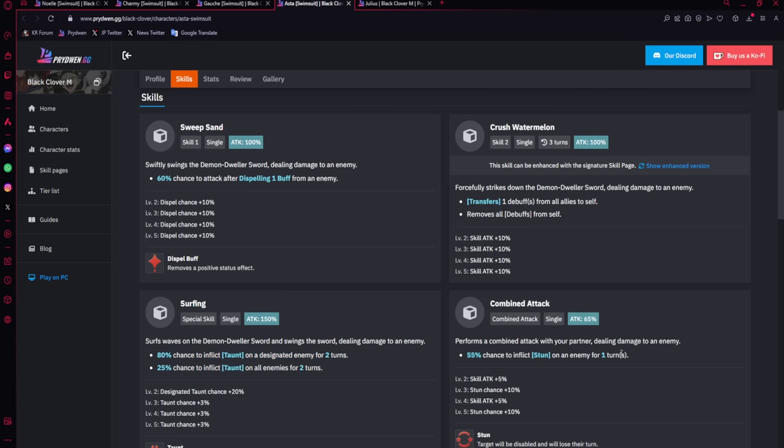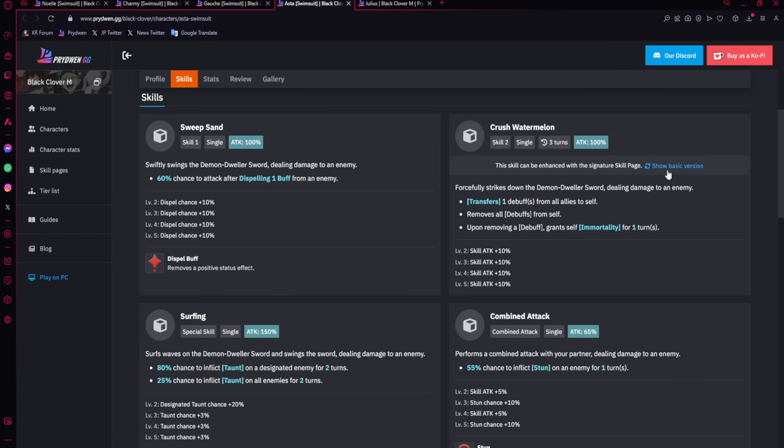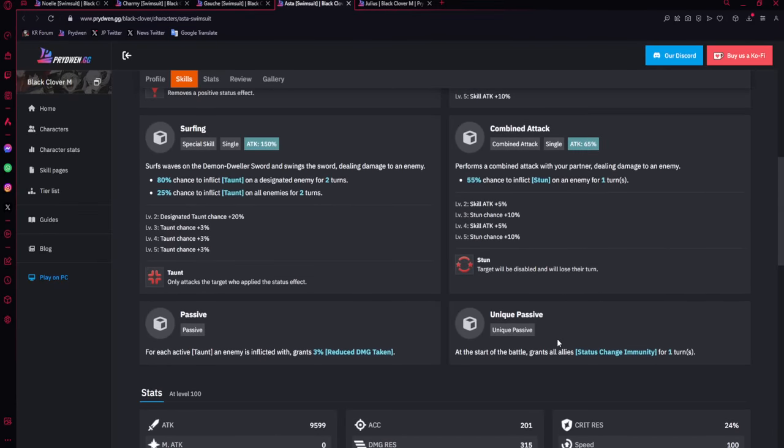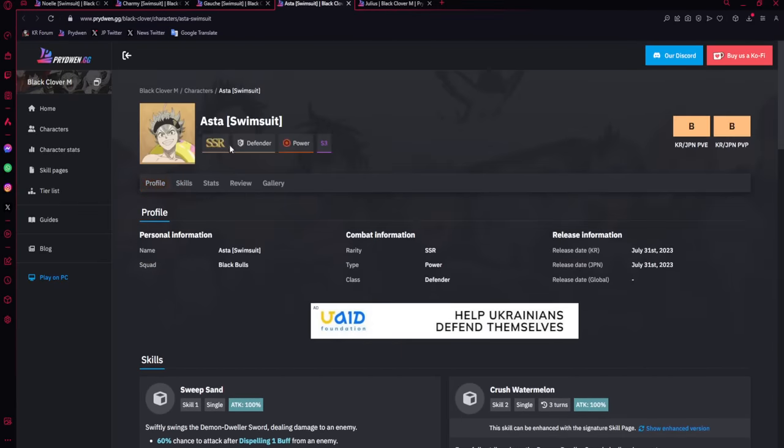He has a combo stun and helps remove debuffs — transferring them to himself. When he removes them, if he has his skill page (which is free), he also gets a mortality buff, which is pretty cool. He has stun block, which is a big part of his kit for PvP, and he's mainly going to be a CC stick. If you want to do Dispatch earlier, leveling him up is a good way — get Dispatch 198k for gear, and then that's done.